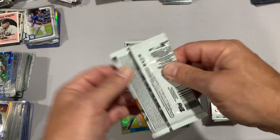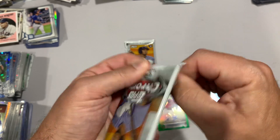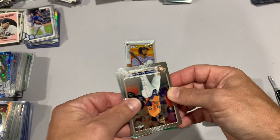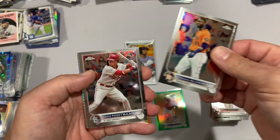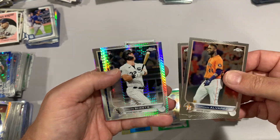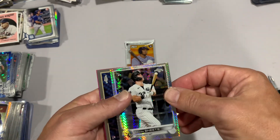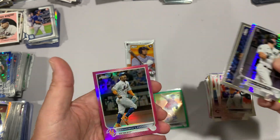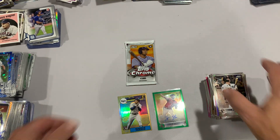Last two packs here, and we'll get on with the rest of our day. Again we've got five in here as suspected. Yordan, Nootbaar, Gavin Sheets on the prism refractor. I must have gotten one - yeah, actually there was one right behind the Strider now that I think about it. Roansy Contreras and Francisco Lindor.